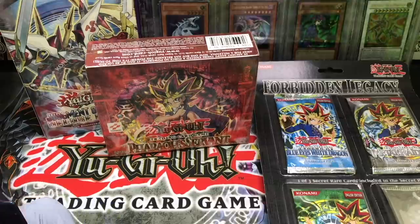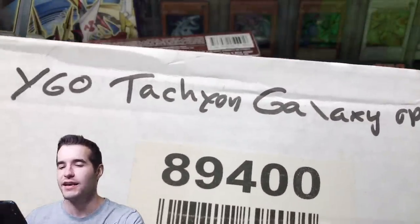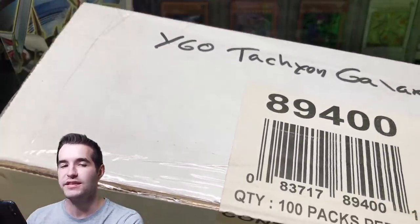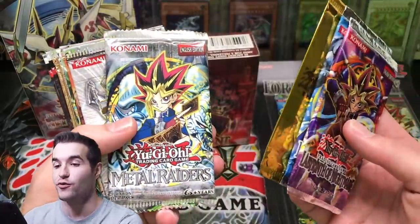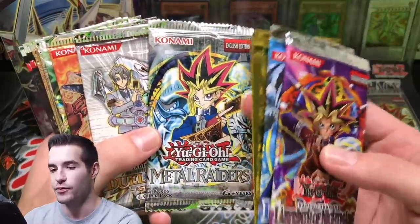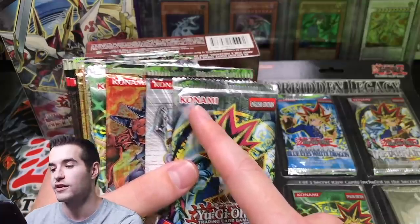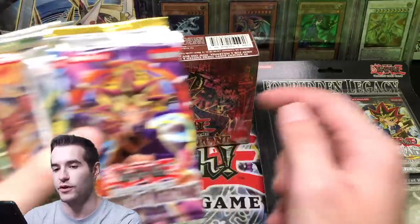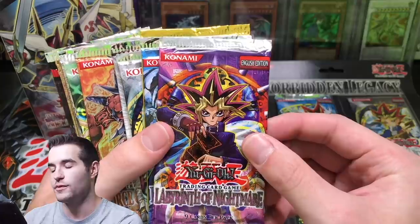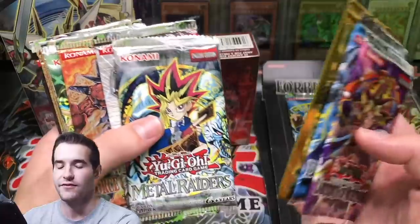We've had a lot of great luck with Pharaoh Servant packs on the channel — we've pulled two First Edition Genzo. We've got this epic 100-pack of Lord of Tachyon Galaxy — I'm going to save it for when we actually open the 100-packs in video. We've got Labyrinth of Nightmare, Dark Crisis, the movie pack, Metal Raiders. Now, the way you can tell a reprint pack from an original: the 2014 and 2017 Legendary Collection Packs have the later Konami logo, while the original would have the original Konami symbol as seen on Pharaoh Servant. The Forbidden Legacy packs have the red banner Konami logo — that's kind of a little mini lesson for you guys.